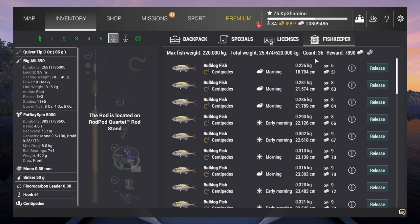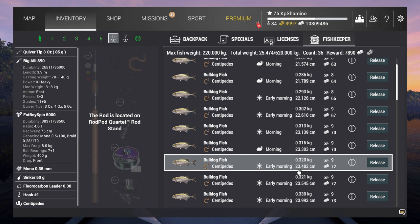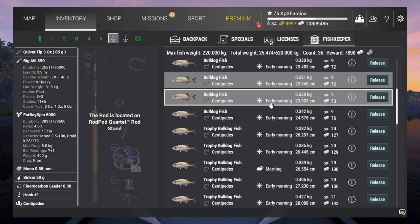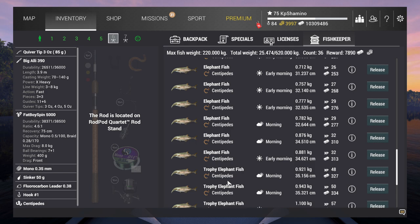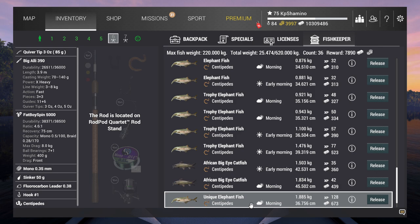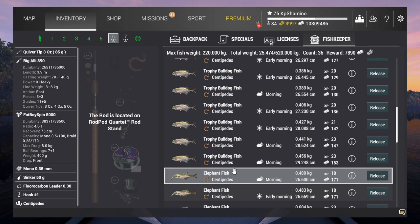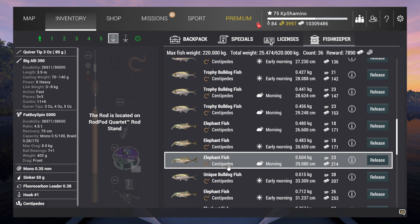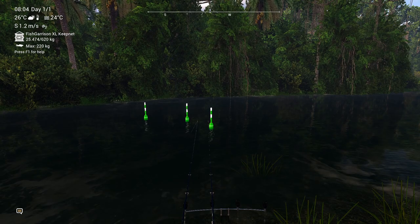Now I'm going to show you guys my net. I've been fishing for three hours. The bulldog fish unique - you will get it too, that's one of the fish you'll get the entire time when going for the elephant fish. I got 36 fish and you can see: elephant fish, elephant fish, all elephant fish, trophy elephant fish, trophy, trophy, trophy. It's not like you're not going to catch elephant fish. Here is the unique. I got two catfish too - that's possible but it's rare. So what I'm getting is bulldog fish, unique bulldog fish, and elephant fish. That's what you need to make a tutorial and focus on a fish.